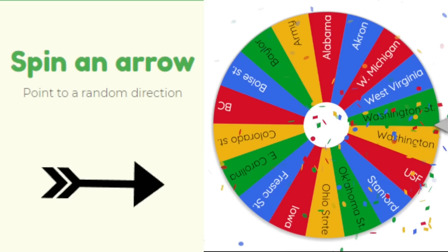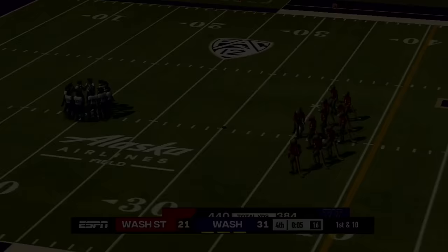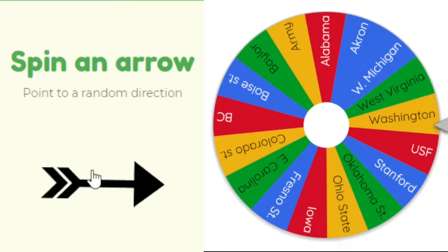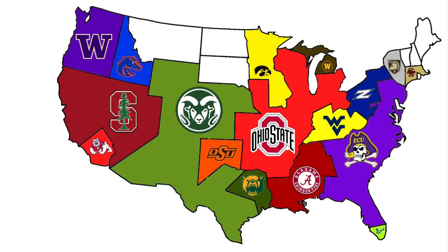East Carolina heads west — we're using the top part of Washington State's territory and going up against Washington. Washington showed up and showed out in their first game, winning 31 to 21 over in-state rival Washington State.